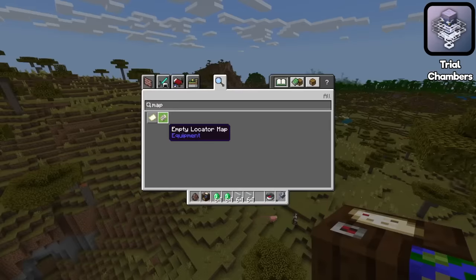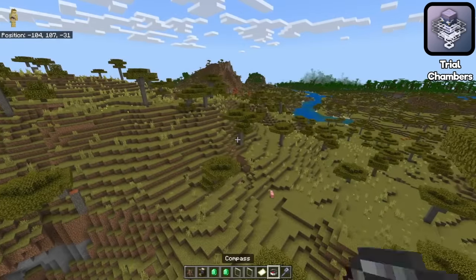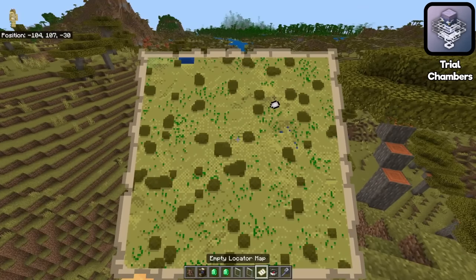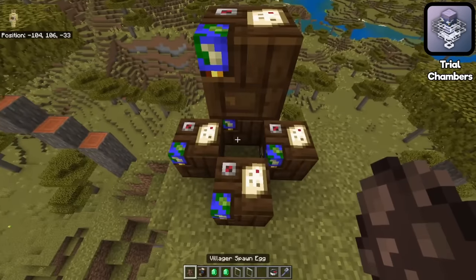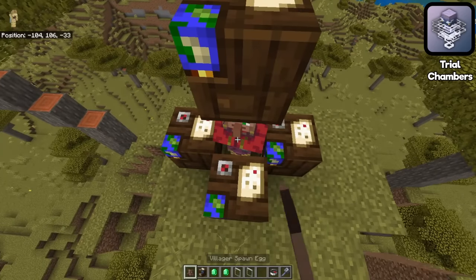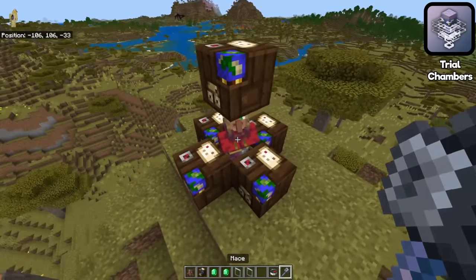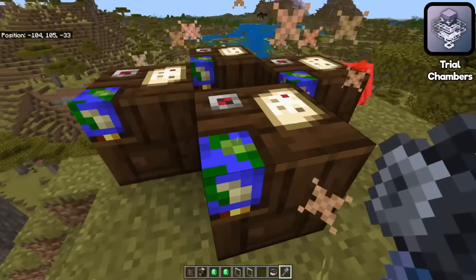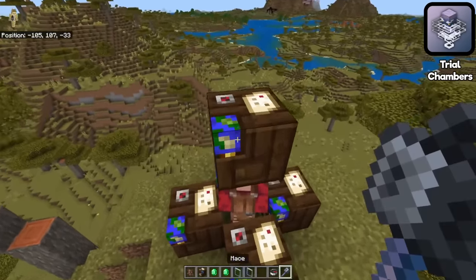If you answered a new type of map but for the trial chambers, then you would be in luck because that's precisely what they made. Like the other maps which locate specific items, you can't find it in the creative inventory. There are quite a few items that Minecraft has which are specifically not available just by using creative — instead, what you've got to do is find a villager. Because villagers come in with a particular job and don't seem to adapt, there's a really handy use for the mace here, which is a way to one-hit KO enemies, and we're going to keep doing that until we find a cartographer.